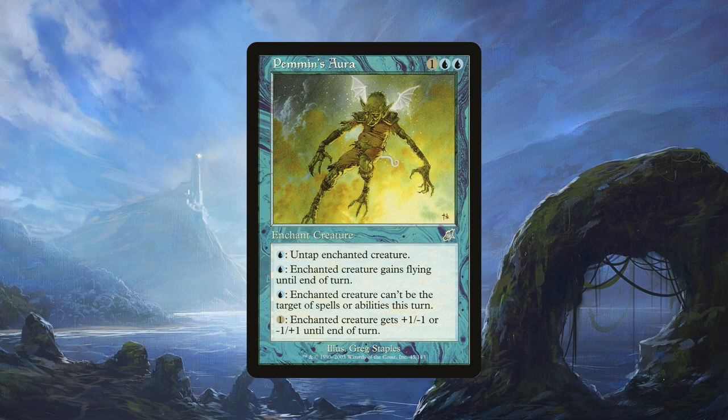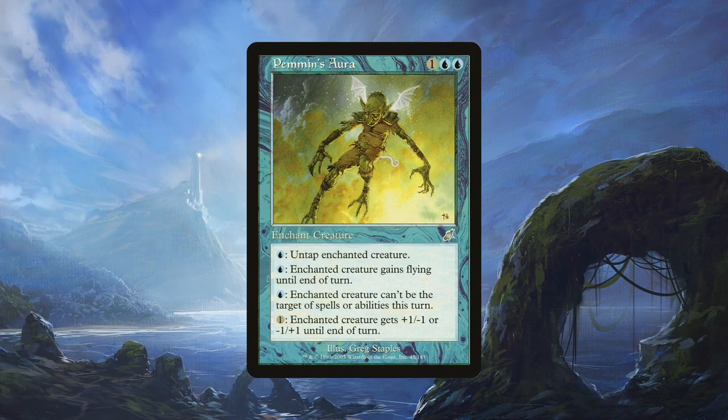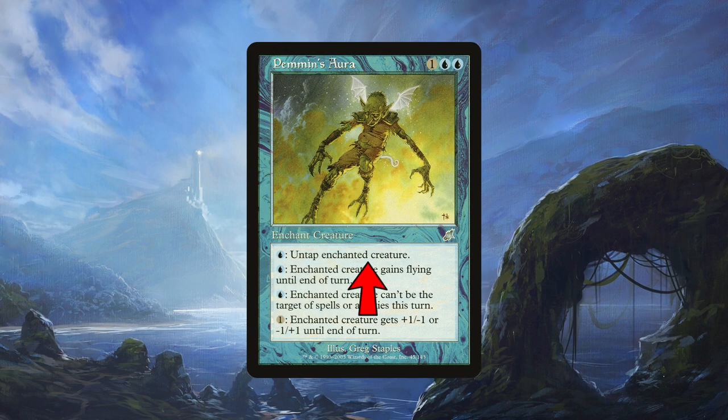Pemmins' Aura is an old blue enchantment aura for 1 and 2 blue that can give the enchanted creature a ton of abilities. You can pay a blue to untap the creature, pay a blue to give it flying until end of turn, pay a blue to give it shroud until end of turn, and pay 1 generic mana to give the creature +1/-1 or -1/+1 until end of turn. The combo potential comes from the first line: pay a blue to untap enchanted creature.